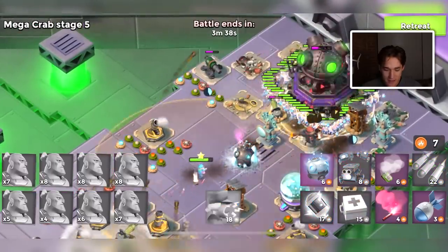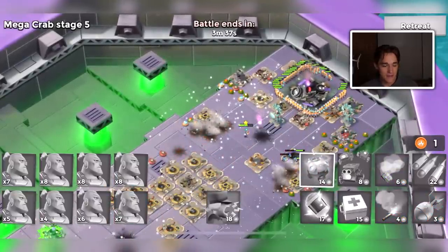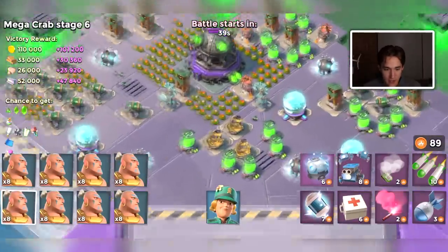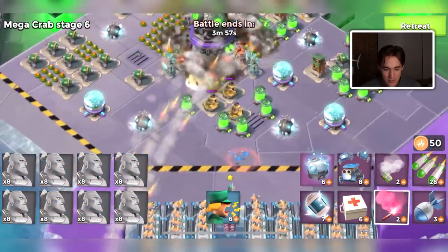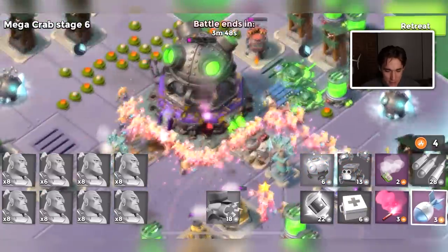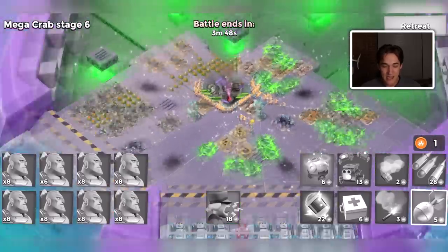Anyway, a Mega Crab speed run would consist of using all 40 attacks — how fast can you use all 40 attacks? It would have to have some stipulation around beating stages, otherwise people can just lose on stage one every attack and not make it anywhere. So it'd have to require hitting at least stage 60. But then once you hit that target stage, you're just killing off your troops, so I don't know how that would work.